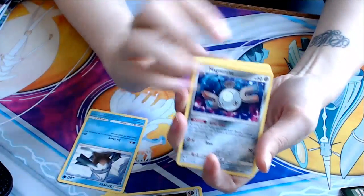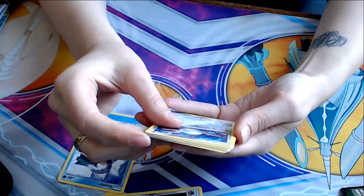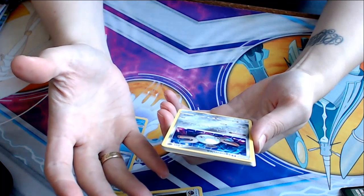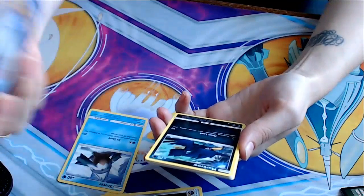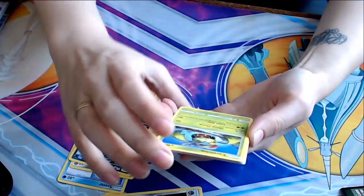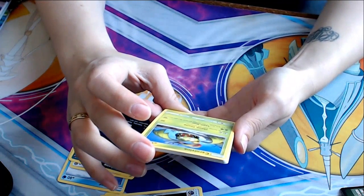Actually, I'm pretty sure I have a school photo with a background that looks just like this. Solid Unit ability — as long as this Pokemon is in your bench, prevent all damage done to this Pokemon by attacks. Murkrow — so cute. Nothing special there. Carnivine — I already have a Carnivine, but now I have another Carnivine. Chomp chomp.